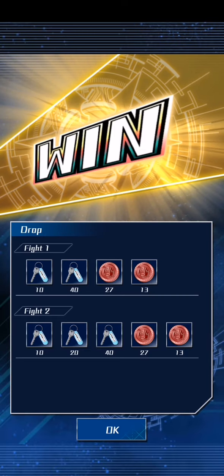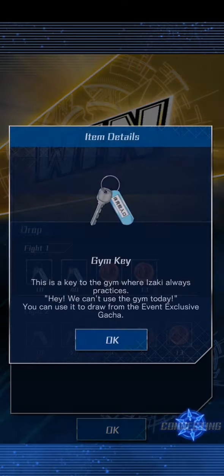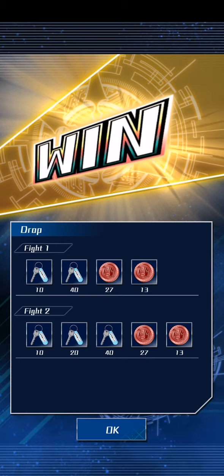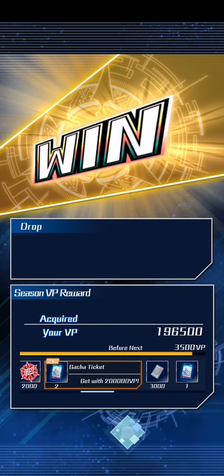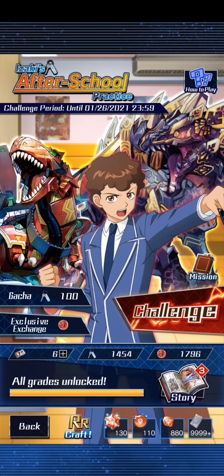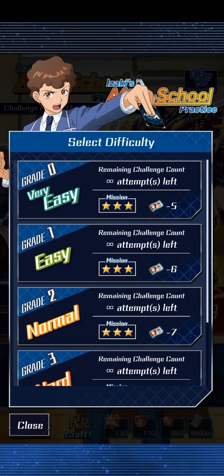The 8 gives you 10, 20, and 40 keys — the keys can be anything, sometimes it's a different item. The 5 is 4, 8, and 16. The 6 is, I think, 5, 10, 20?